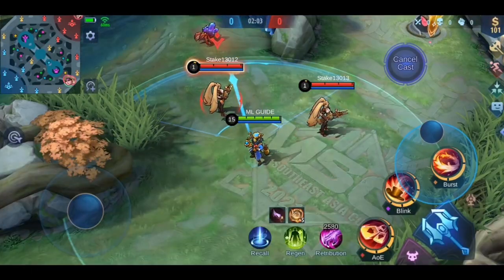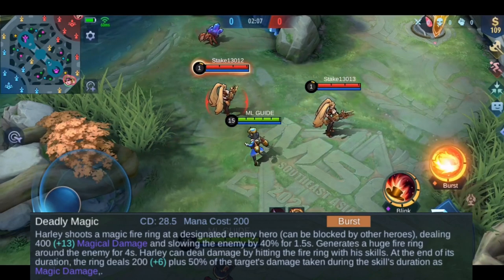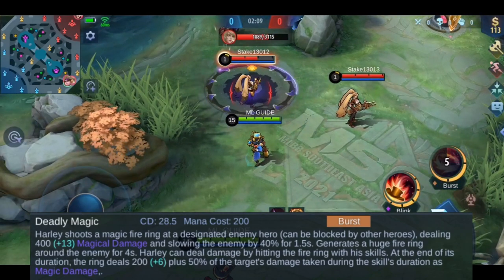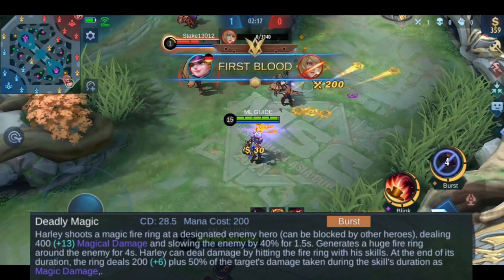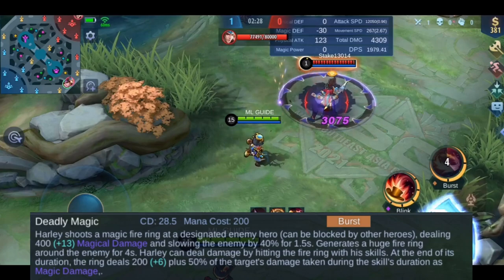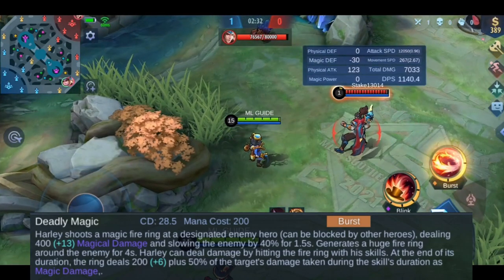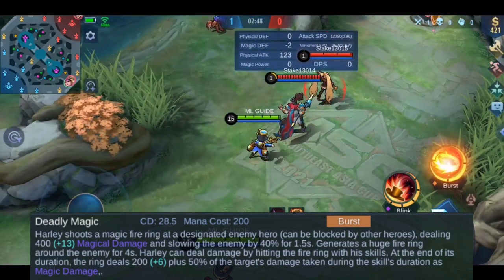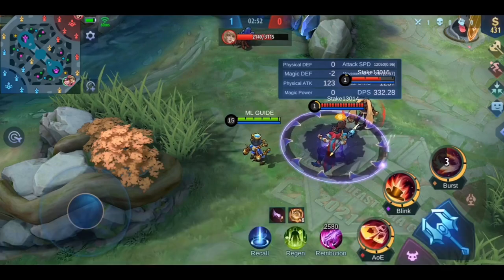Let's finish his skills with his ultimate. He shoots a fire ring to a designated enemy hero, dealing magical damage and slowing them down. The ring stays for 4 seconds before it deals additional damage. Two important things: first, when you deal damage to the target while the ring is around them, the second damage is increased by 50% of the damage dealt during the ring's duration. Second, it can be blocked by other heroes, so make sure no one blocks the way to your target.